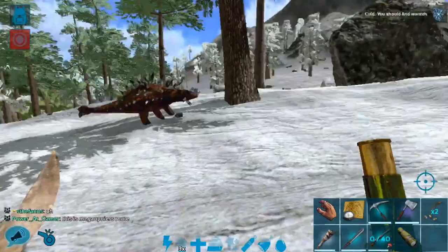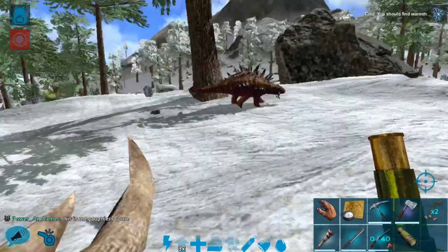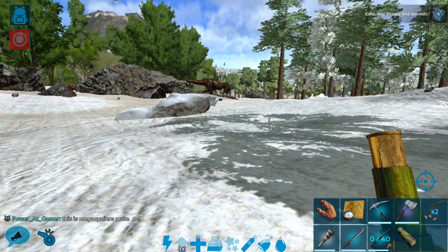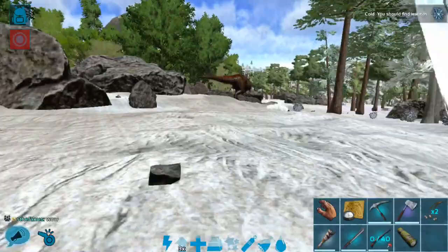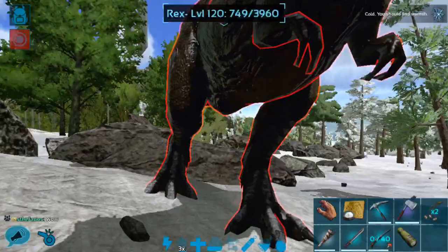Maybe we should go fight the rex. I'm a little afraid of it, honestly. It's fighting an Anki — if its health is relatively low, I might risk it. Yeah, it's pretty low, guys. We're just going to run up there with our sword, completely naked, and see if we can kill it real quick. Yes! It did hit me once, but that's all right. We are feeding our quetzal right now with all that.